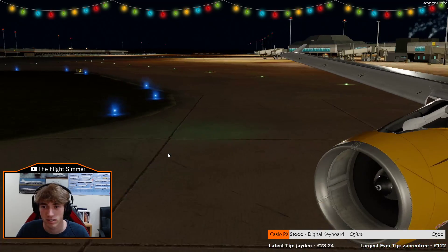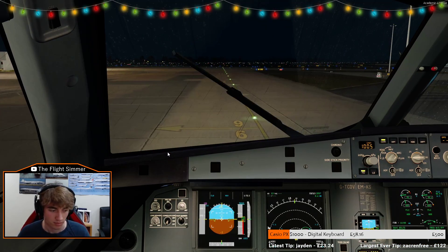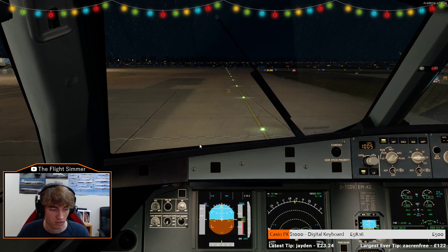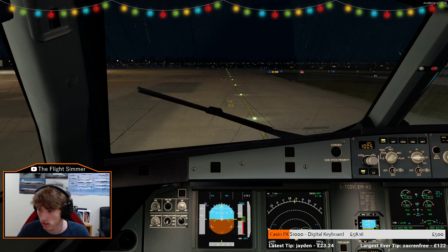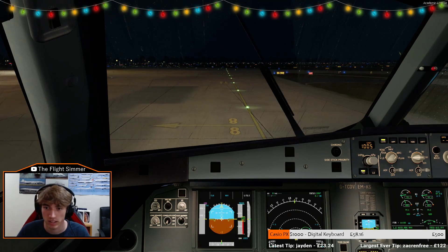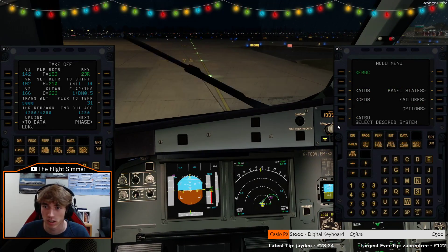Good evening, thank you. Oh wow. Then Air 115 ready to push. Turn out 115, I'm going to start. Stand 24, push and start approved. Push start approved. Then Air 115, thank you. Turn off. So let me get these MCGs up and then we'll just reprogram the Turga departure then.